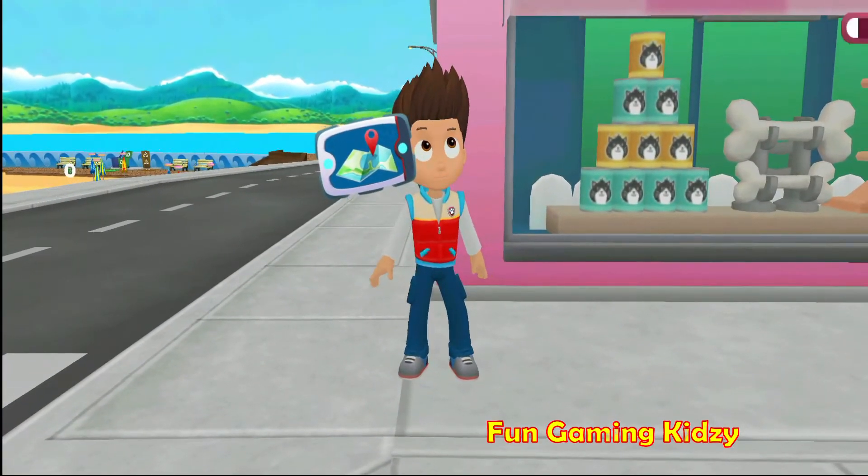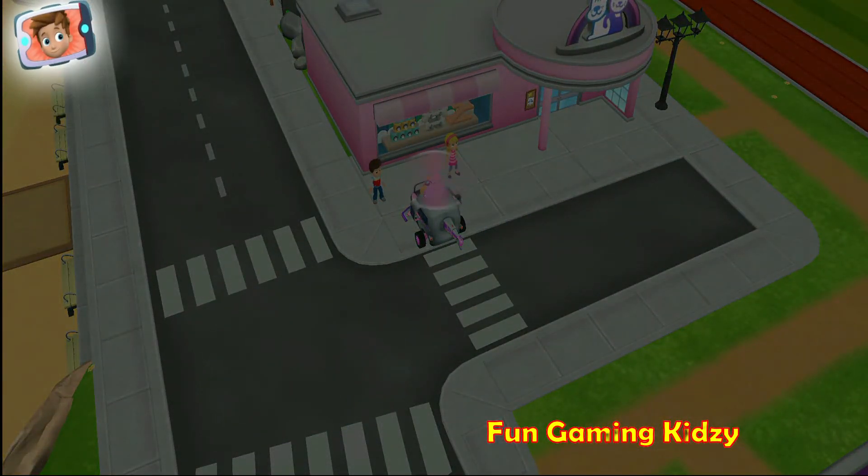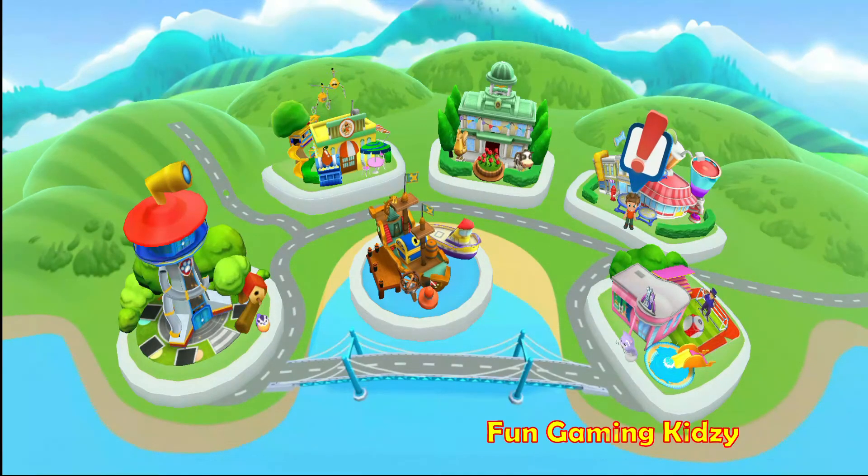Great work pup, here's your very own pup pad. Look, Alex needs our help. Tap on the pup pad to answer. With your pup pad, you can visit the people of Adventure Bay. Let's help Alex — tap on the Alex button to go.